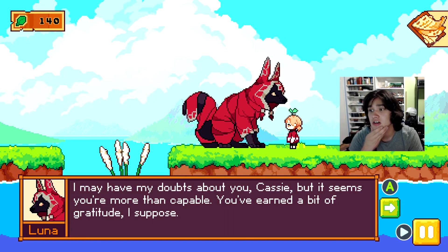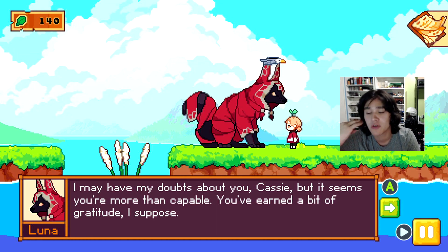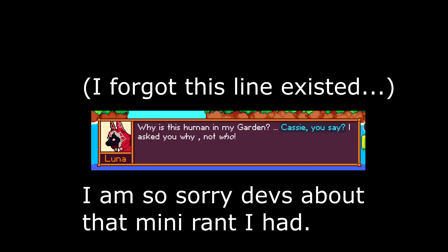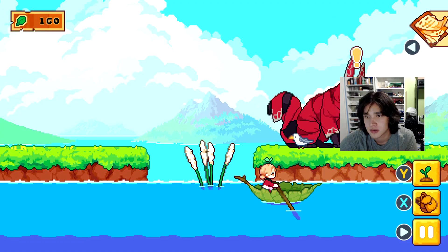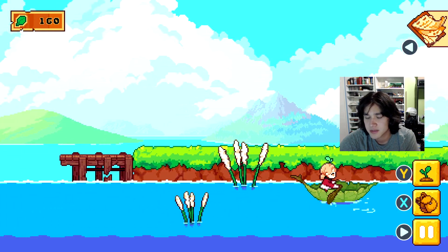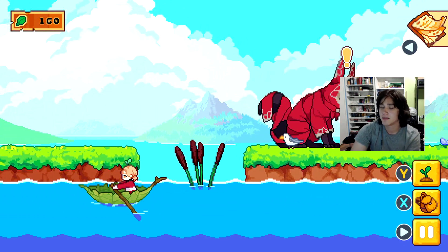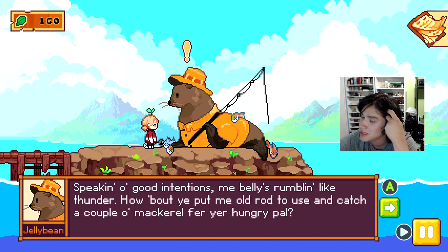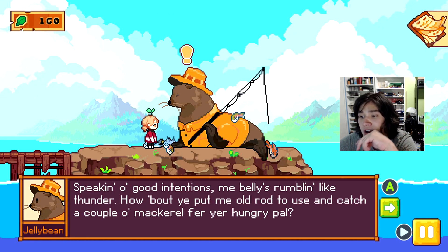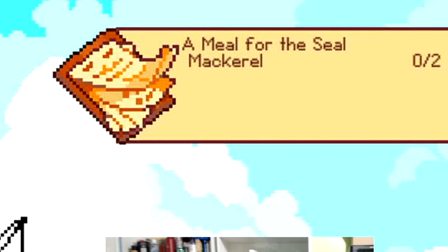So it seems my character is named Cassie. Weird how Luna knew my name even though no time in the storyline did I ever tell her my name. How does Luna know Cassie's name? So it seems all we do is do quests and see if we can advance in the storyline — just try to make the place look nice. 'How about you put me old rod to use and catch a couple of mackerel for your hungry pal.' I thought that said Macklemore for a second.